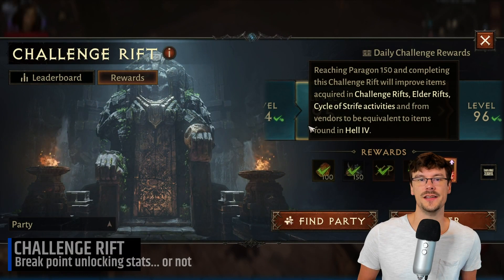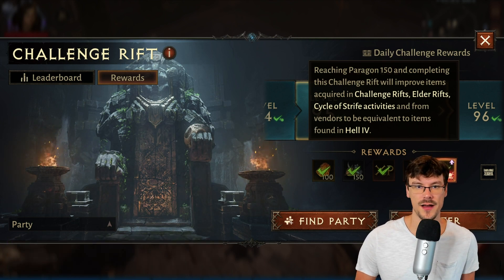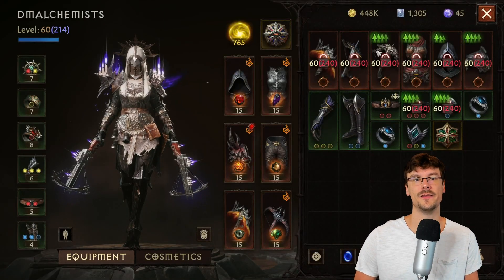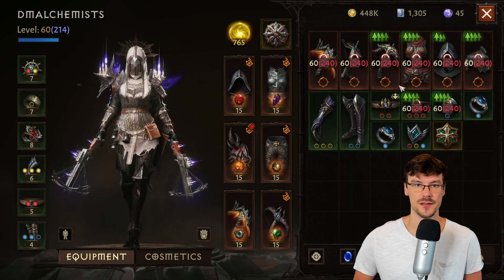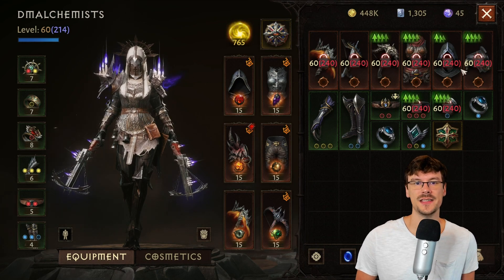Before going into details, I wanted to explain what the challenge rift breakpoint unlocks for your character. The open world and the dungeons are not linked to this breakpoint. That means that if you want to go into Hell 5 and do some dungeons, you'll drop Hell 5 items. So it works for every monster that you kill in outdoor areas and dungeons. Reaching a breakpoint for the challenge rift will set the following activities to the difficulty level of that breakpoint.